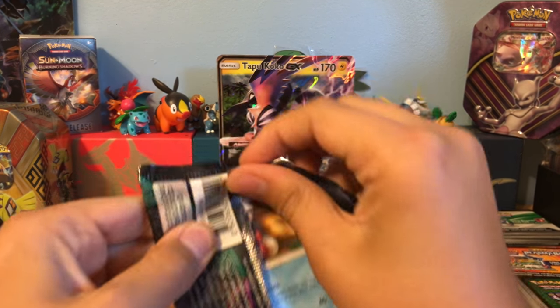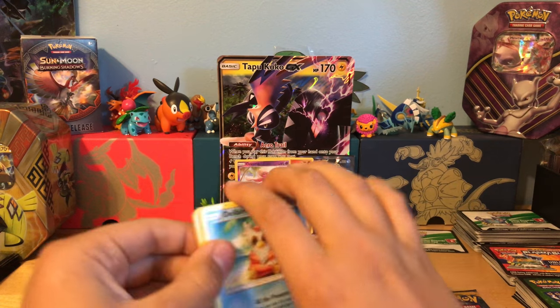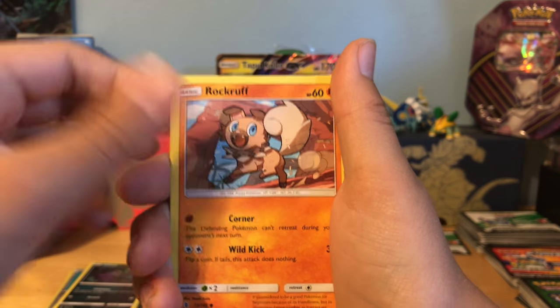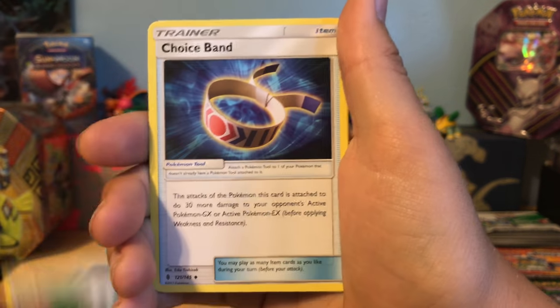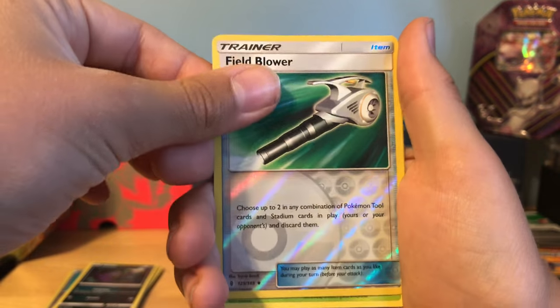Alright, last chance for Guardians Rising. We've got a Deliberg, Mudbray, Slowpoke, Gumi, Rockruff, Darkness Energy, Field Blower, Choice Band, Matang, our reverse is a reverse Field Blower — oh, that's nice — and our rare is a non-hollow rare Trevenant.